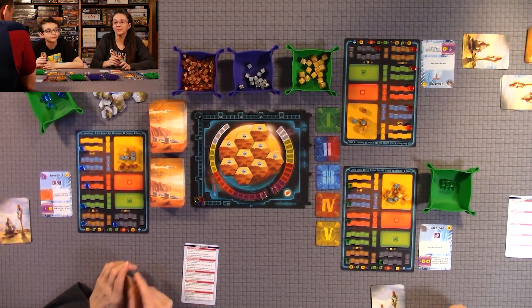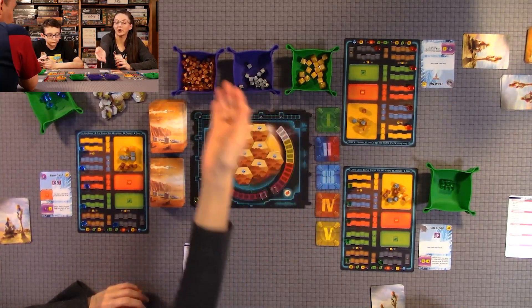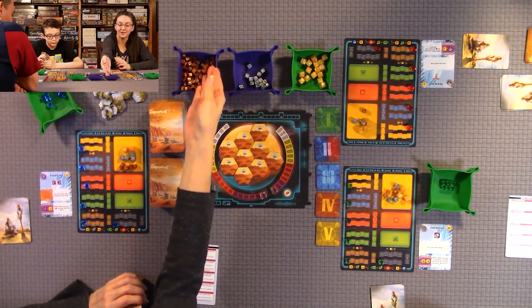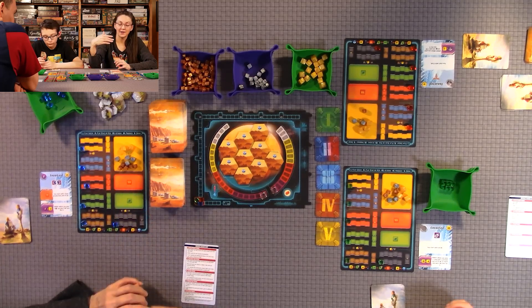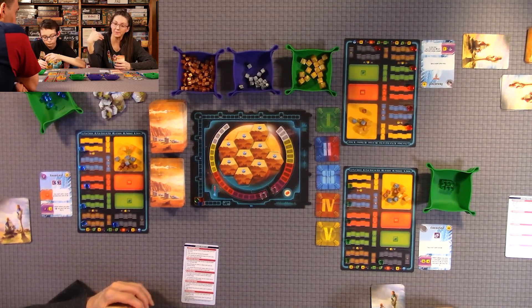Any cards that reference putting a microbe or an animal on them — you use the one mega credit token as your microbe marker. These tokens are used for a lot of things: money, resources, microbes, animals. It just depends on where they are and that depicts what they represent.